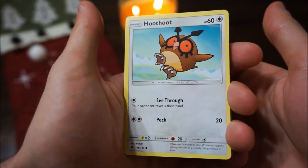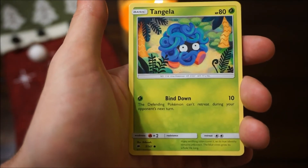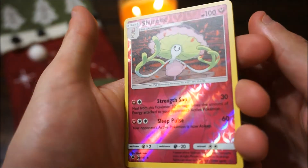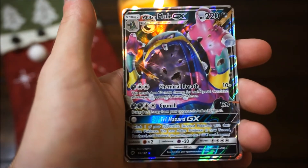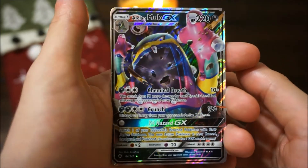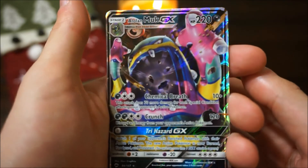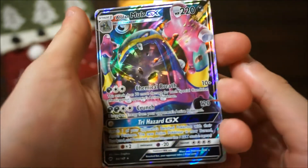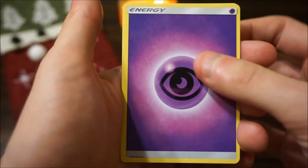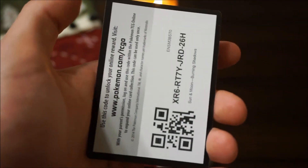Let's start off the last pack with a Ho-Oh, a Rhyhorn — one of my favorites — a Ralts, a Tangela, a Tynamo, a Shedninja, a pretty cool-looking card. What is this? This is an Alolan Muk GX, which is really cool-looking. That and the Blissey are really, wow, I really like that — my wife's gonna think that's really cool when she sees it later. We have a Psychic Energy, a Simisear, a Heatmor, a Lana Trainer, and the Code Card.